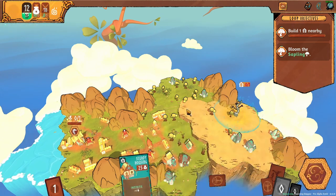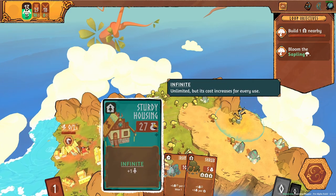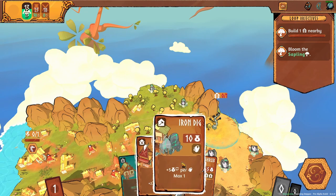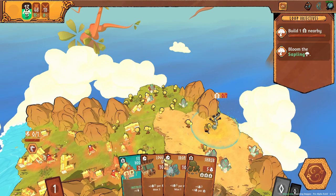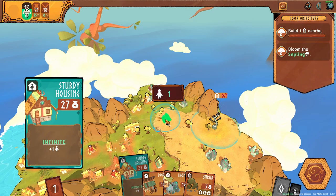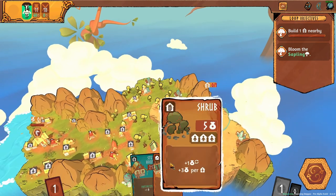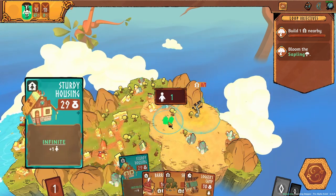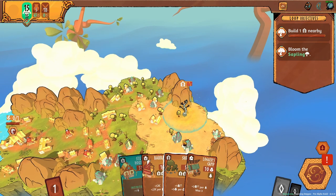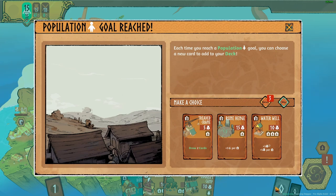Place that one here as well, then let's end our turn. Maybe a log camp? What can we do here — a water well? Draw two cards.